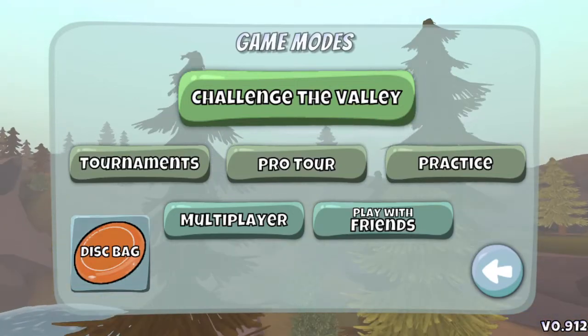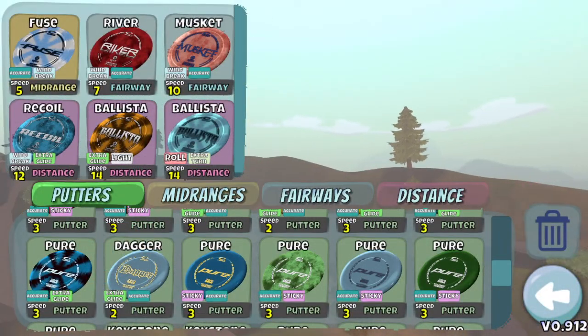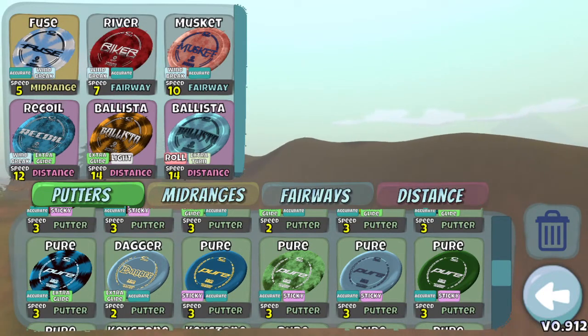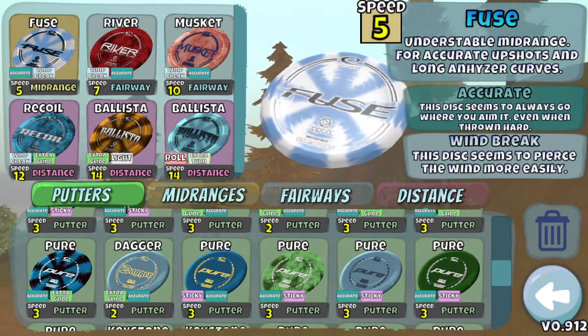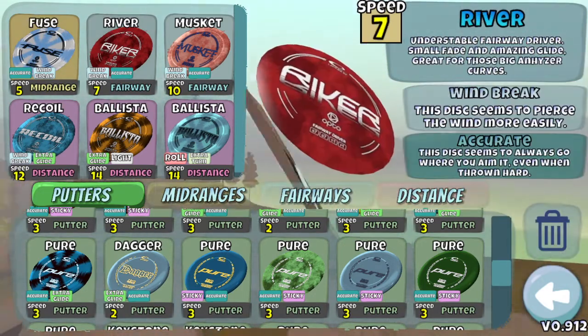Welcome back, this is Erdizzle's walkthrough of my four Pro Tour rounds for week 79, which had some interesting stuff going on at the end. I'll walk through my bag just at the beginning here because it's the same bag I use throughout all four rounds. Starting off, my Accurate Windbreak Fuse that I use for approach shots, sidearm, putting, all that stuff.